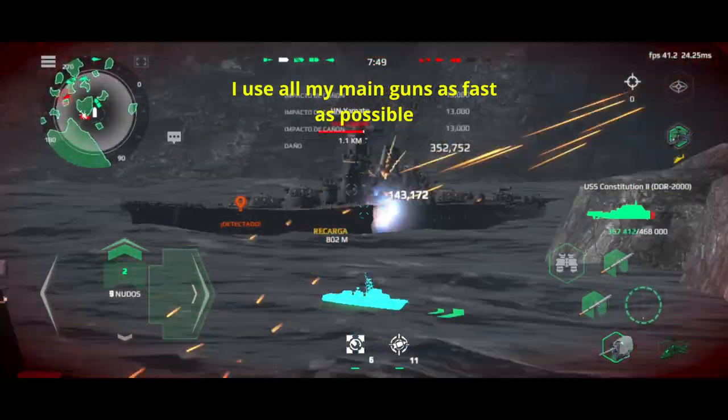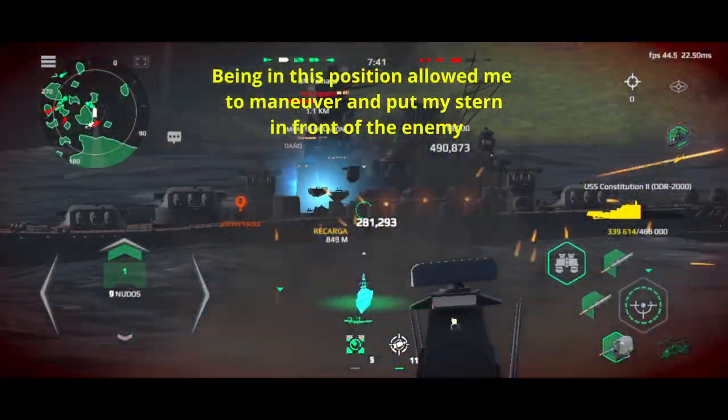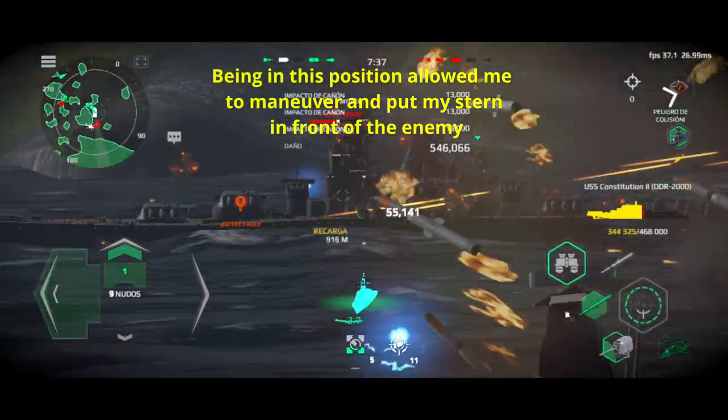We're going down. Stop! Operation without flying bad, engage damage to the right. Reluctant position right at 6-0. Left side, tower-shot-shot-shot.